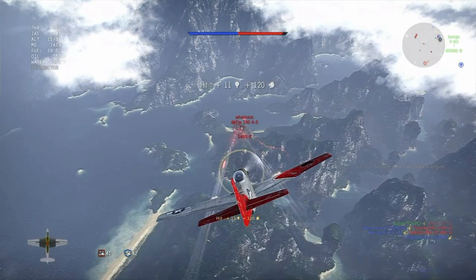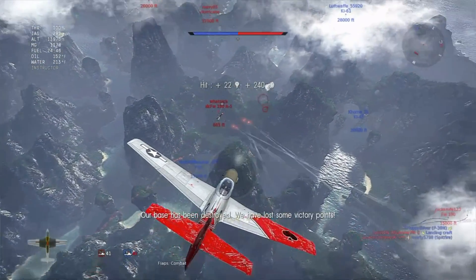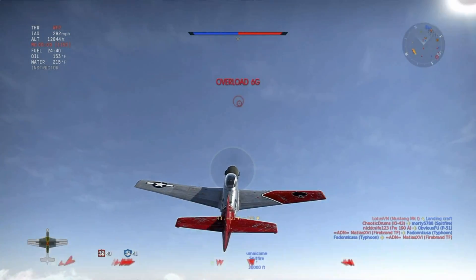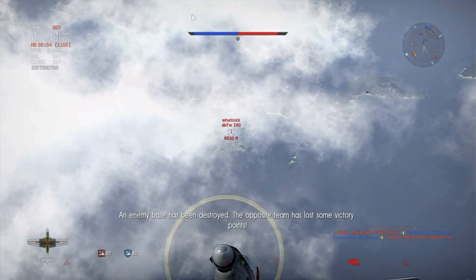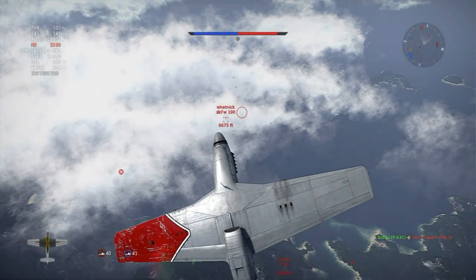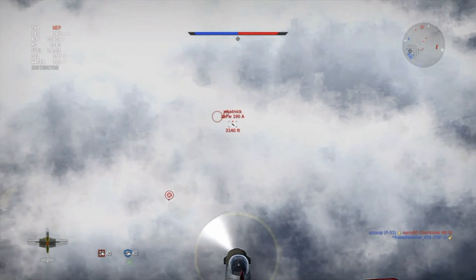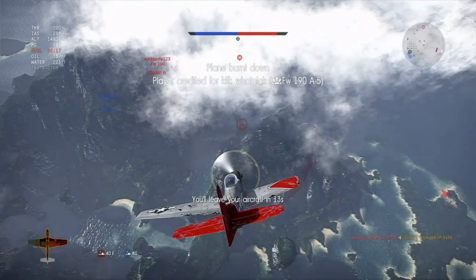It's only a flesh wound — in the meantime the 190 had tried to follow him up and is now low on speed and directly underneath. This is a golden opportunity and Coley swoops to attack. His first burst is a little short, the 190 starts to evade, Coley still can't pull quite enough lead, and now the 190's rolling too much so there's no choice but to break off and zoom climb. Antons are very hard to kill when attacked from behind like that, especially when they roll. So Coley tries another approach, but this time Watnick has enough energy to turn his plane and force a head-on, and that's the end of that.